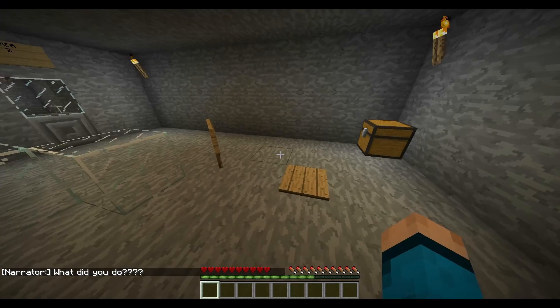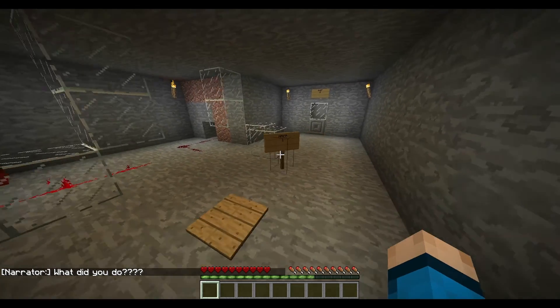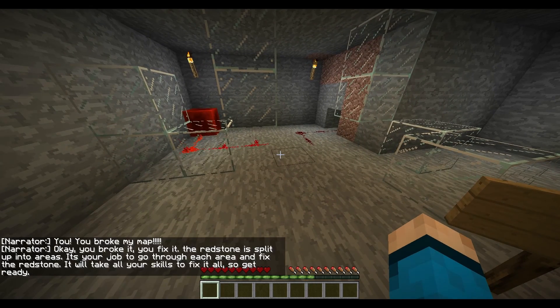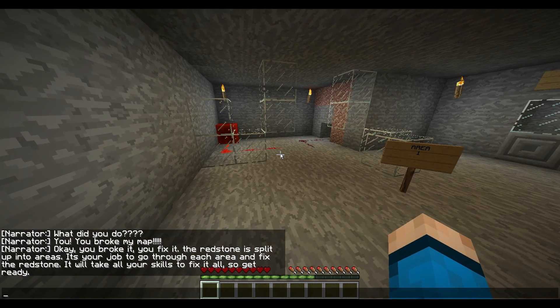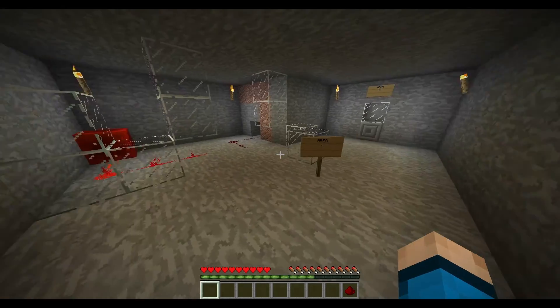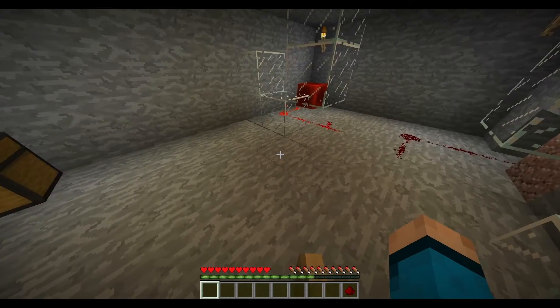Okay, well what did you do? Area one. Let's read this: 'You broke my map. Okay, you broke it, you fix it. The redstone is split up into areas — it's your job to go through each area and fix the redstone. It will take all your skills to fix it all, so get ready.' All right, I've got one bit of redstone dust.